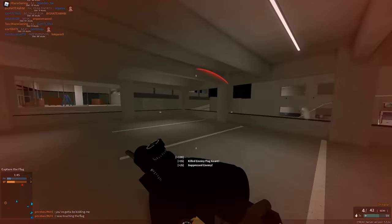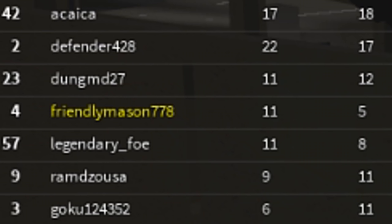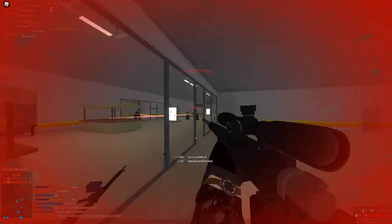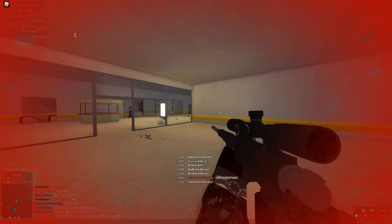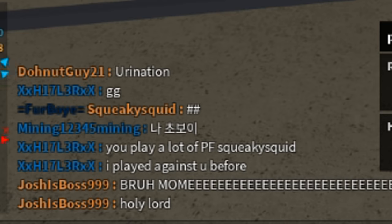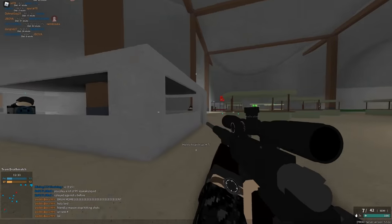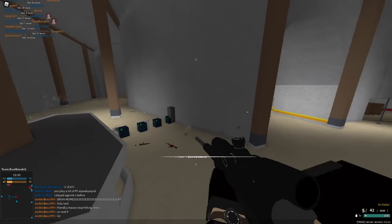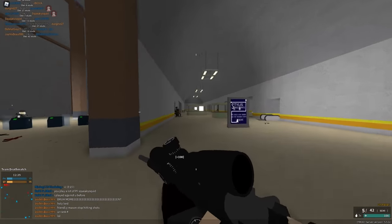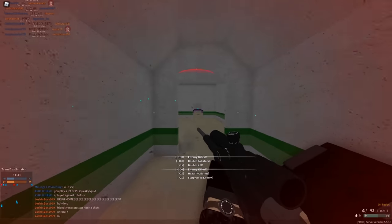I'm just here on Highway getting a couple kills. I didn't really do that good, as you guys can see with the KDR — not too great. Then we got Metro, and I thought we can actually do something really good on Metro. I was hoping this was gonna be the round, and it kind of was but kind of wasn't at the same time. As you can see in the chat, I did kill this guy called Josh's Boss. He started getting a little bit upset with me — I only killed him one time. I keep getting a couple decent kills, and I got a collateral on him.